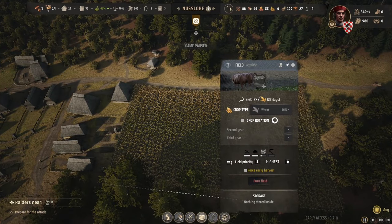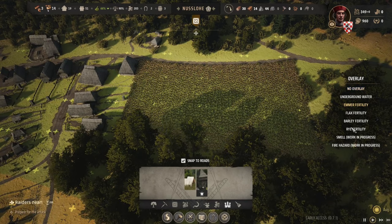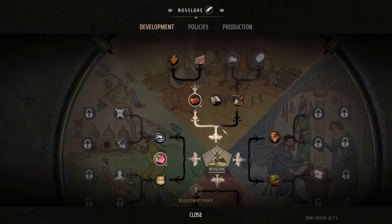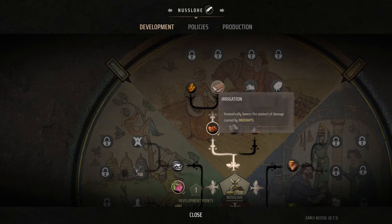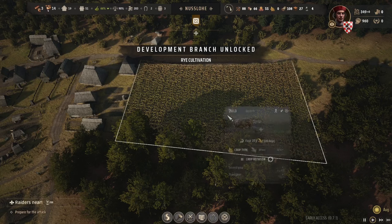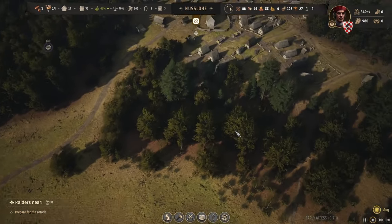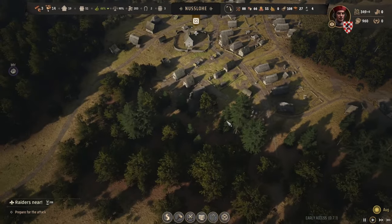It's not in its optimal spot because it wasn't the rye, which is what I was going for. Let's do that now — get the rye in straight after that harvest. We could turn that into flour and then into bread, which would help us out a little bit.